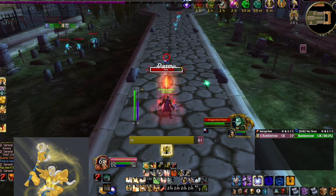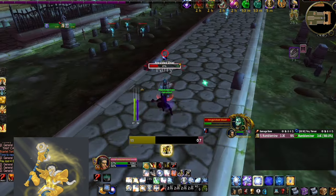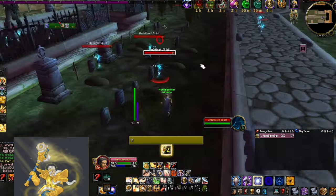Once we make it to the graveyard, this is where things really start to pop off. Because Exorcism has 100% crit on undead and we have our super fast hammer spamming attacks with Seal of Martyrdom to get lots of Exorcisms.